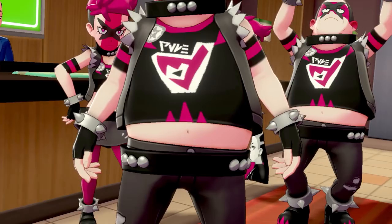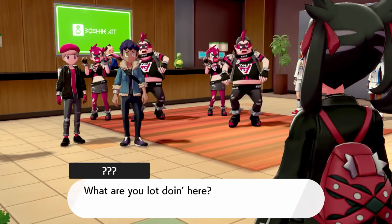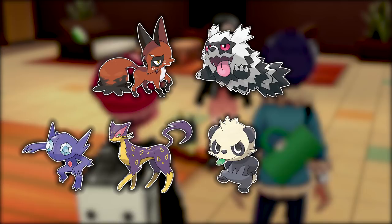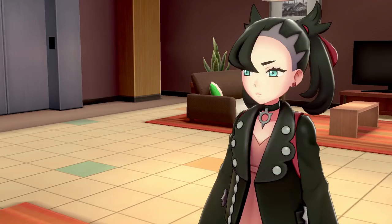Team Yell are 100% the least threatening bad guys in any Pokemon game, if you can even call them bad guys — their sole purpose is to block routes and be loud and annoying. But that doesn't stop the opportunity to make an interesting challenge video using their team of dark type Pokemon. Throughout Pokemon Sword and Shield, Team Yell grunts use 9 different Pokemon lines, with some being more common than others. These are Nickit and Zigzagoon the most common, then Sableye, Liepard, Pancham and Stunky. Additionally, Scrafty, Weavile and Drapion are used by grunts in the Spikemuth gym. You'll have to watch the video to find out which, but I use 5 of these Pokemon lines.